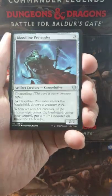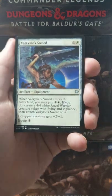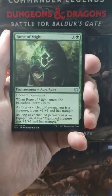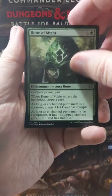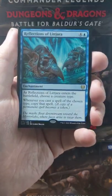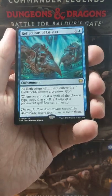I don't know if everybody did. Bloodline Pretender as the first uncommon — very good uncommon. We got a Valkyrie's Sword; we got blown out by that a bunch in Limited. Rune of Might — the runes are seeing a lot of play in Standard when I shot this video. And then we've got Reflections of Littjara, which is a pretty sweet little card, actually.